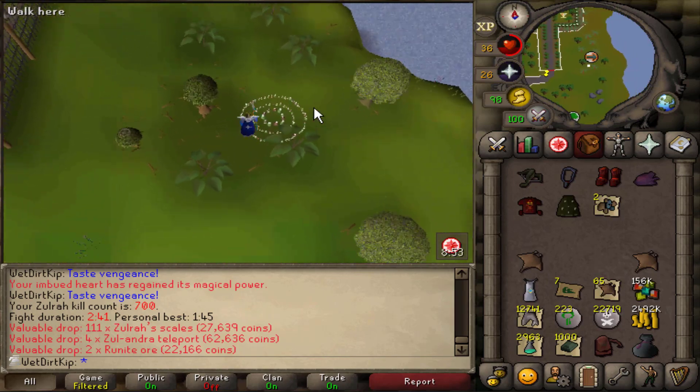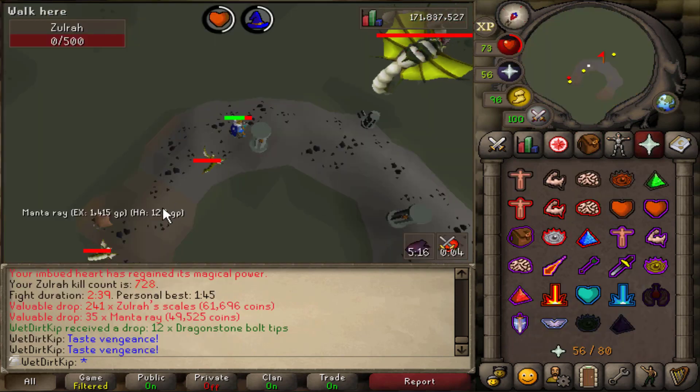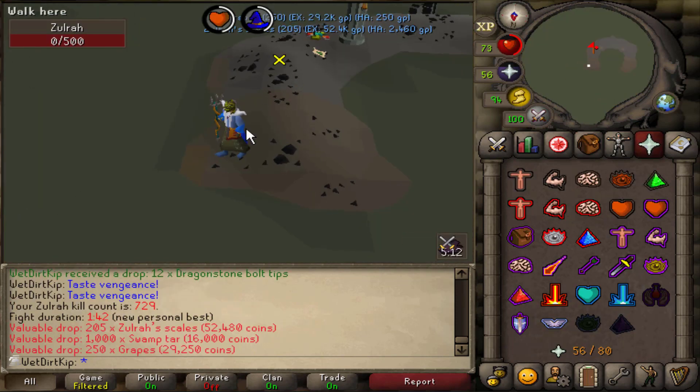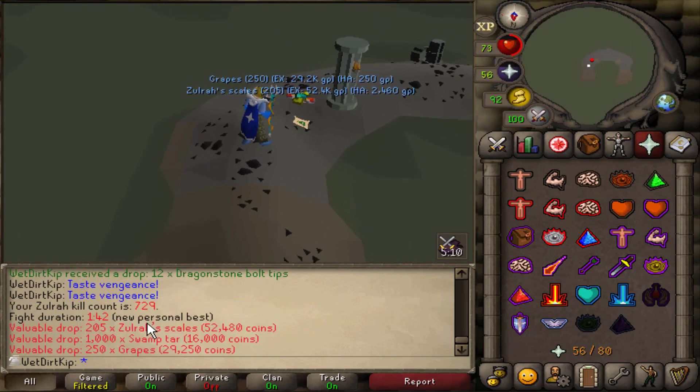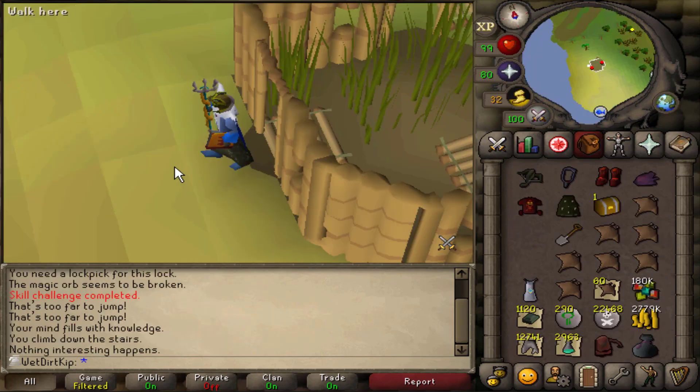There's 700 Zora KC. We're now 317 kills dry without a drop. PB please... oh yes, we beat the PB! 142, up from 145. That was so lucky. Ooh, an elite clue! Okay, we actually got another elite casket done. This one took about 45 minutes, so let's open it up.